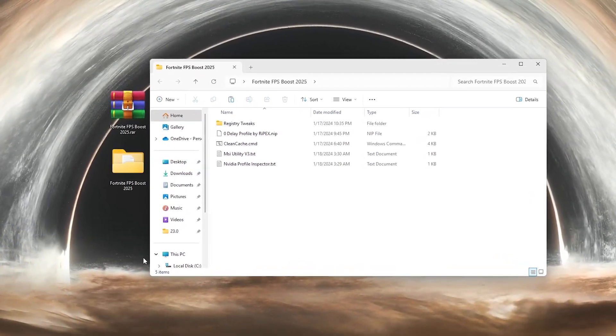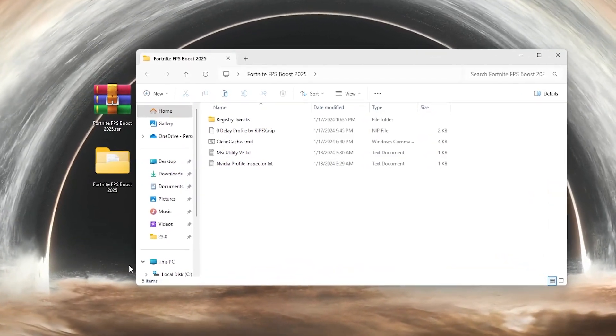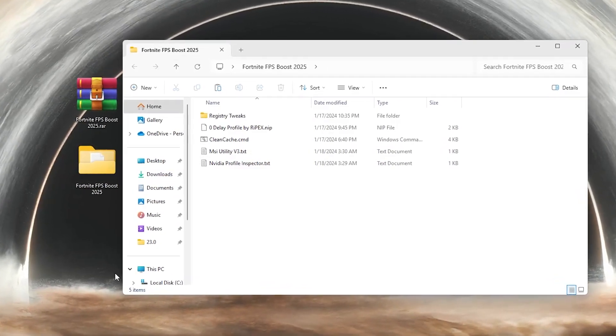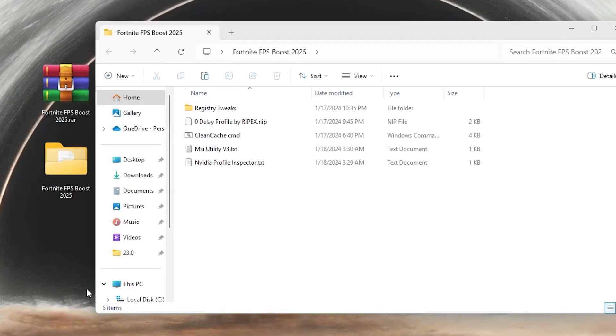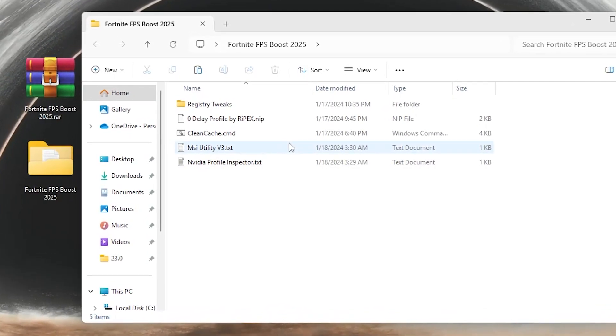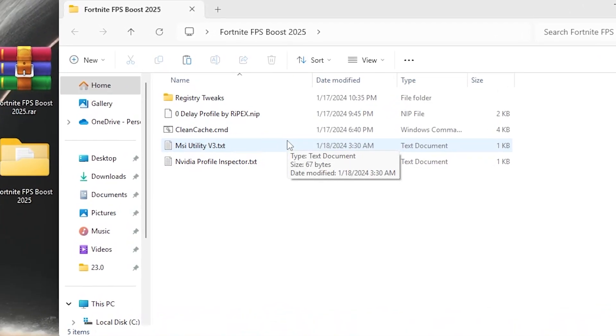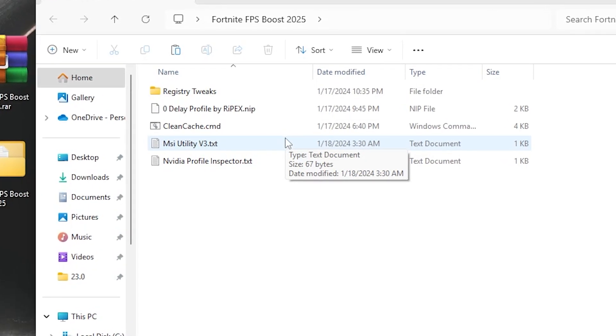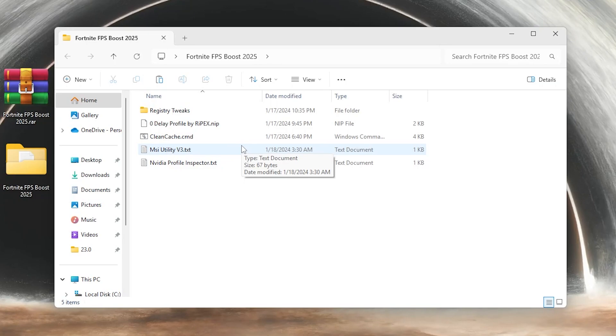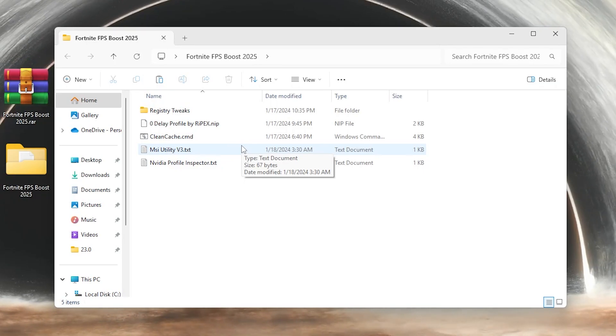In the very first step, you need the Fortnite FPS Boost Pack 2025 on your PC - link in the description. Simply go there and download this pack. Once downloaded, you will find registry tweaks, a low delay profile, clean cache, MSR utility, and NVIDIA Profile Inspector. Let's start with the first file: the registry tweak.